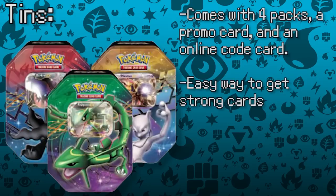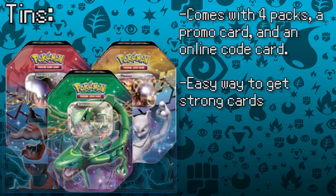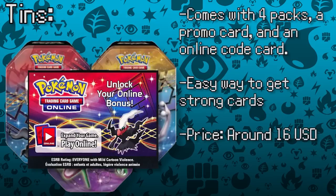Cards that were previously very expensive, such as Mewtwo EX, Darkrai EX, and Keldeo EX, can now be easily obtained through Collector's Tins. And in a few months, tins for Lugia EX, Thunderous EX, and Deoxys EX will come, making these very expensive cards much cheaper. They also come with a special code card that lets you redeem the promo card in the online game. Tins usually go for around $16 USD, or the price of four booster packs, but you also get the strong promo card as well.